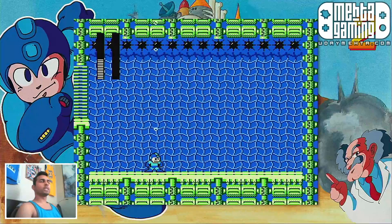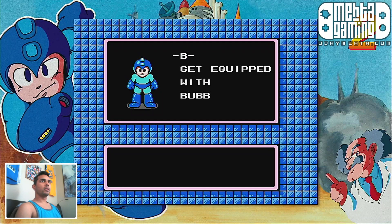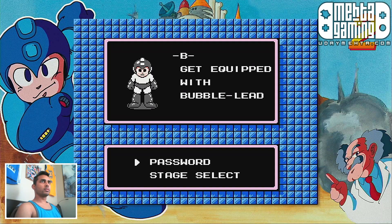The bosses don't seem to drop a little capsule anymore — oh, they show it to us here. Get equipped with Bubble Lead. One down, seven to go. Pick it up here next time with more Mega Man 2.